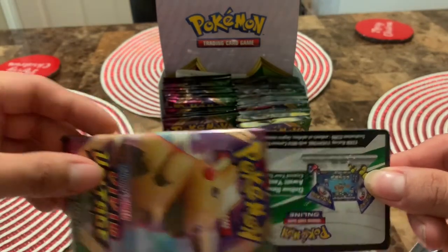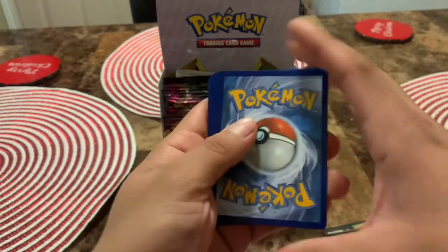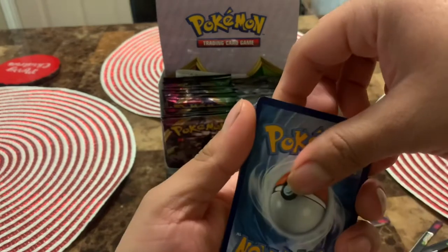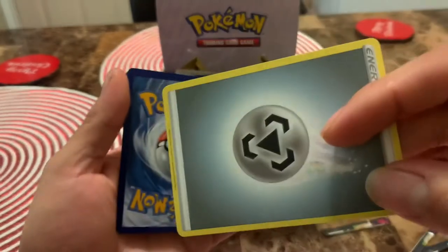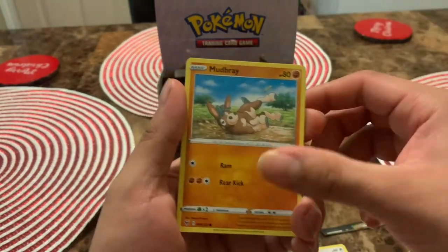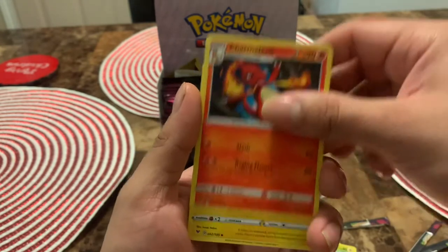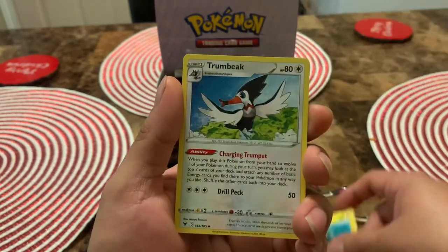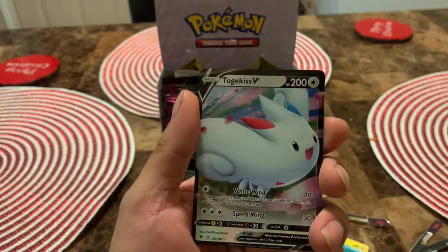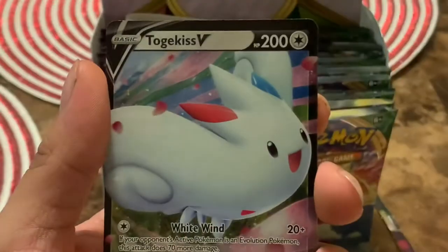Hope everybody had a great weekend, enjoyed a few days off work. Let's see — going with dark, steel. We got Seedot, Mulberry, Wheedle reverse holo, Charmeleon — I don't think I pulled that one yet. And we got a Togekiss V — what is up! Good pull there y'all. So far we got two V cards and a holo, doing pretty good and we still got quite a bit of cards left to open.